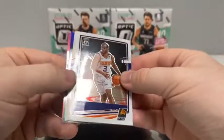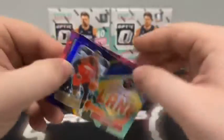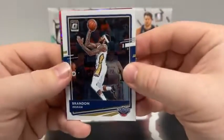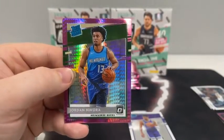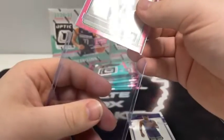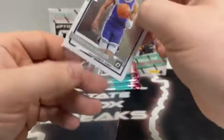Here's pack number two. We've got Chris Paul. There's Shai Alexander — he's covering up the hollow Express Lane. That's a purple prism Express Lane of John Wall for Houston. And we've got a Pink Hyper of Brandon Clark for the Memphis Grizzlies. Pack number three: there's Brandon Ingram for New Orleans, a rated rookie base of Tyrese Halliburton, and a Pink Hyper rated rookie of Jordan Nwora for the Milwaukee Bucks. We'll sleeve and top load this one — that's our first rated rookie on the Pink Hyper. Same pack also has a base Tyrese Halliburton for the Sacramento Kings. Not a bad pack to get us started.